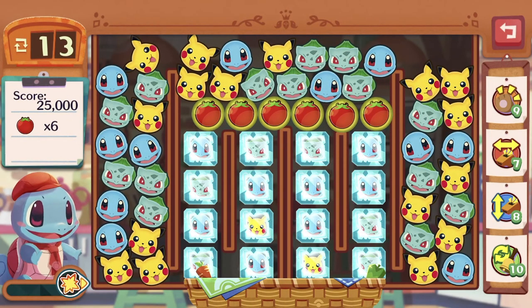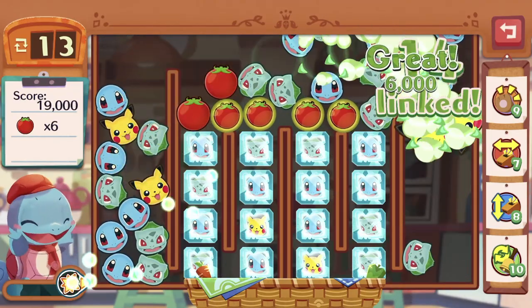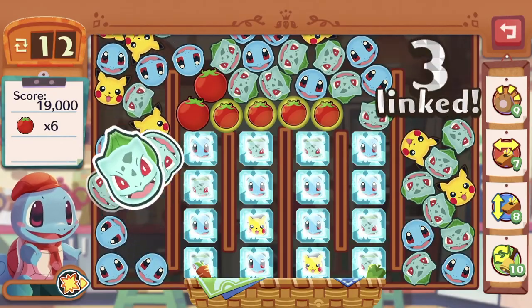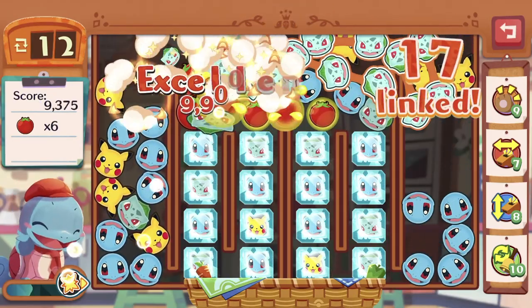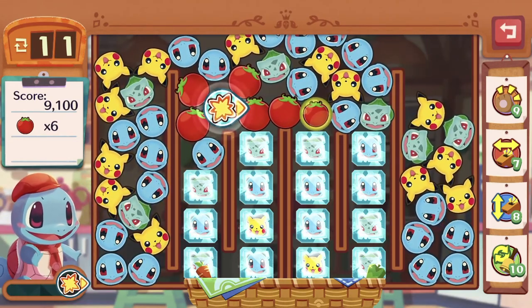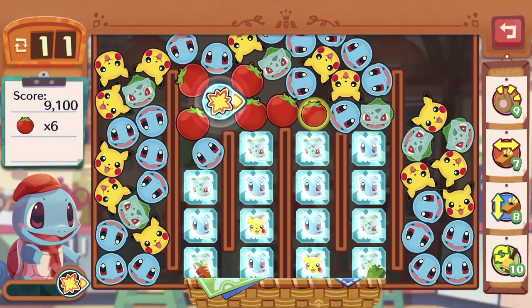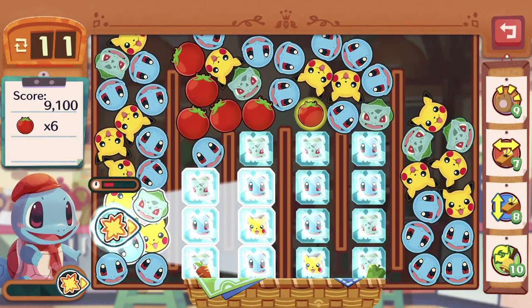What in the world? The basket is below, the ice icons are in the way, and the tomatoes are all up — so we have to set the tomatoes free. Let's just do this. Maybe at the same time get rid of the... wait! Squirtle destroys to the right, so technically we can do this.